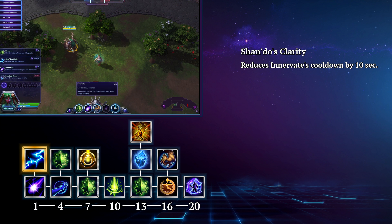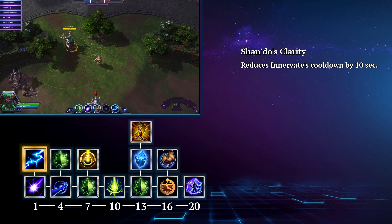If your team has enough waveclear or you have a few heroes on your team that are going to run into mana problems, then you can go with Shando's Clarity. This reduces Innervate's cooldown by 10 seconds, which means you can restore that much needed mana more often.